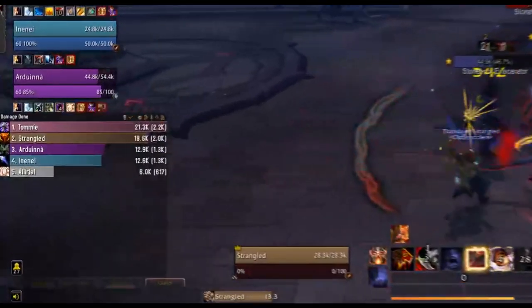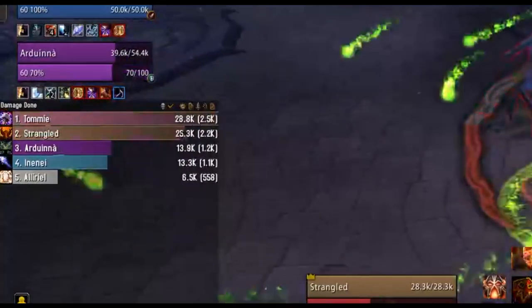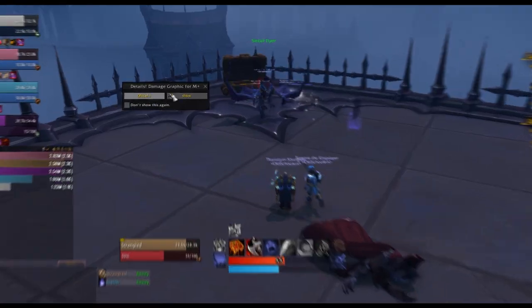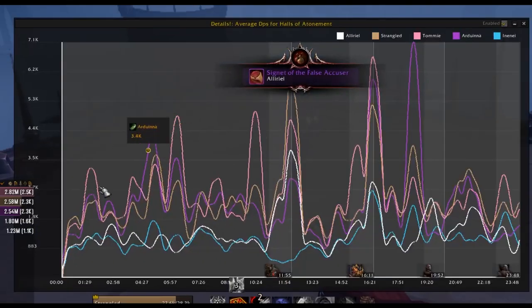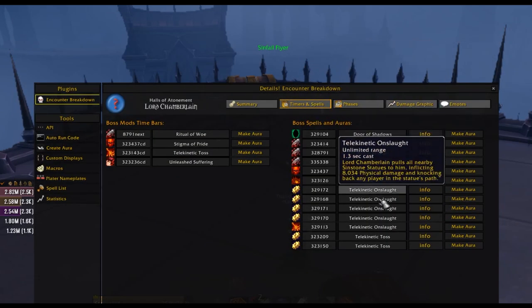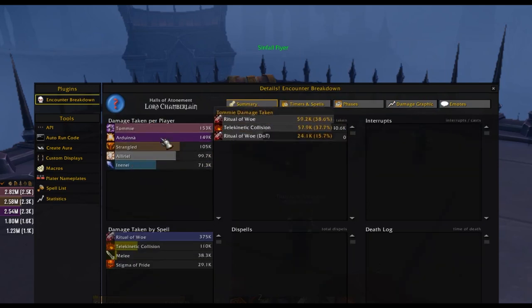As a DPS, the first thing you're going to want is Details. Details is a damage tracker — and not just a damage tracker. It does health, damage taken, tanking, aggro, abilities — it does literally everything. As a DPS Warrior, it will track your damage per second as well as your overall damage to a target. It also has massive summary features where you can look at everything you've done and track your abilities over a boss fight.